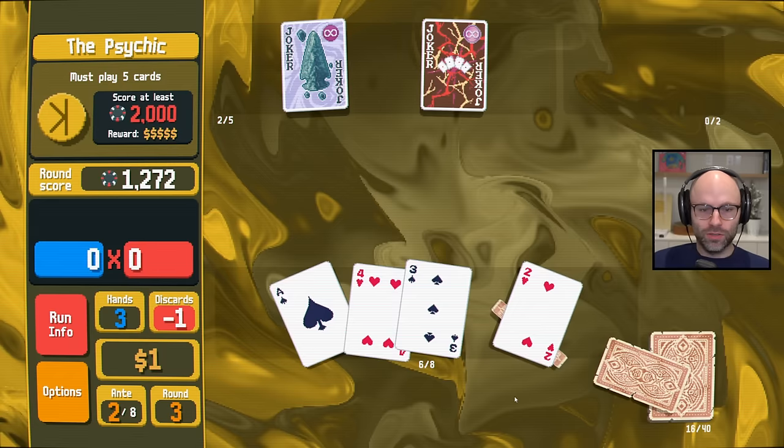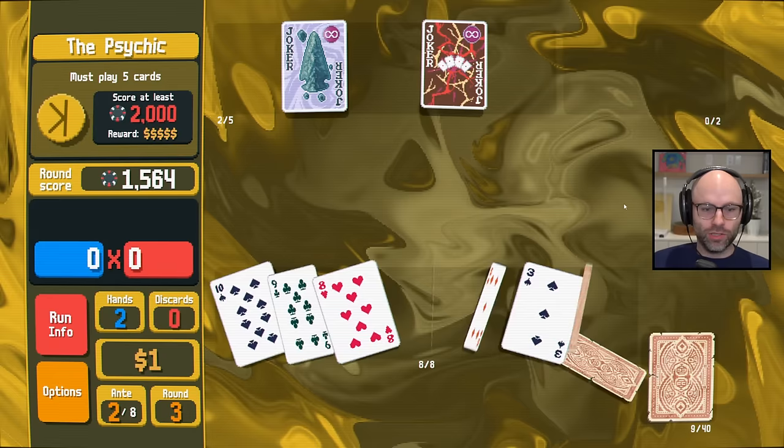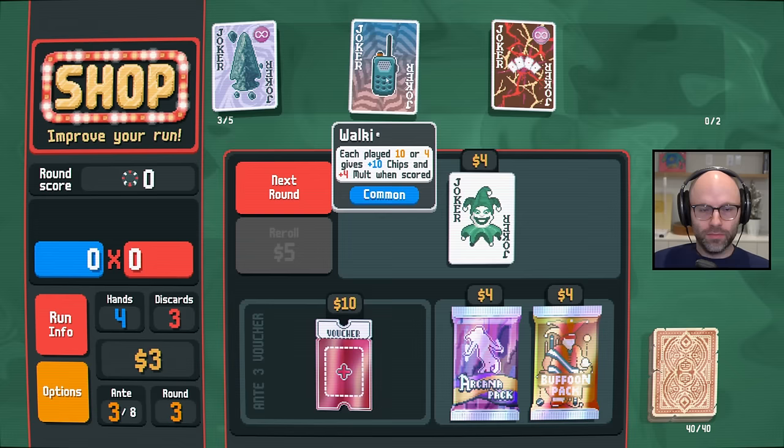I would discard this, because an ace, two, three, four, five probably gets us there. Barring that, two pair with two spades might give us enough chips to feel bad about ourselves. How about a straight with one spade? Obviously, we have a problem right now — we need more jokers. A little crazy, but sure — ten four.